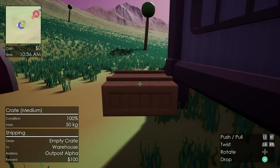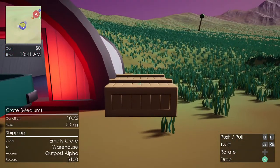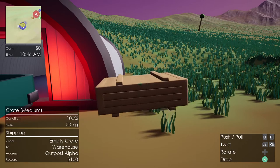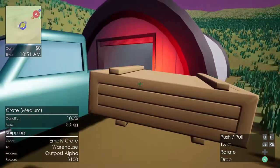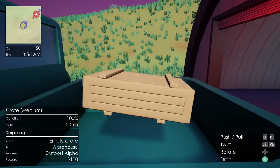Another thing that I've added, just a nice general change, is when you're manipulating the cargo, not only can you twist it in the ways you could before, now you can actually bring it closer and further away from you. This makes loading the truck up much, much easier.